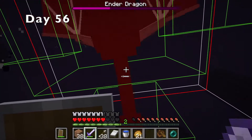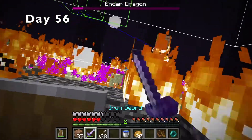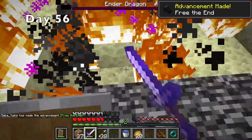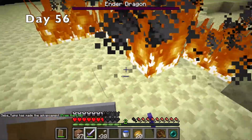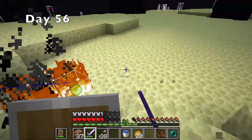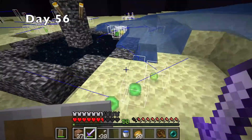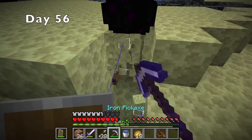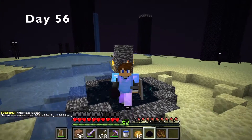After a while, I had gotten the dragon pretty low, so I decided to finish it off like a true speedrunner — with a bed and sword combo. I was putting out the fire so the experience wouldn't burn. In the end, I got 65 levels of experience and a dragon egg. I got a nice screenshot, then jumped backwards into the portal.